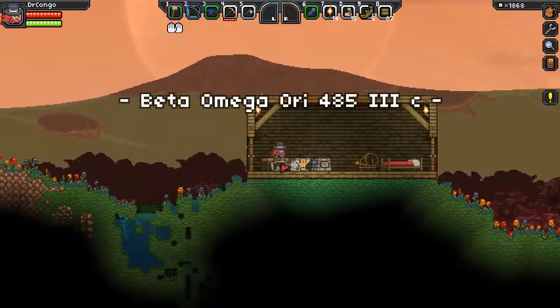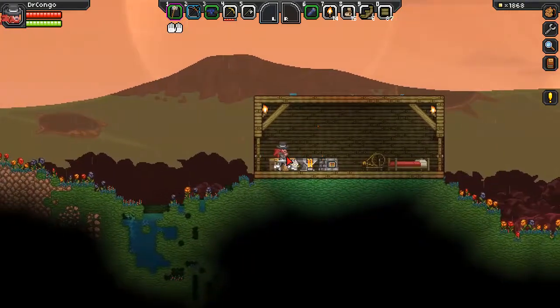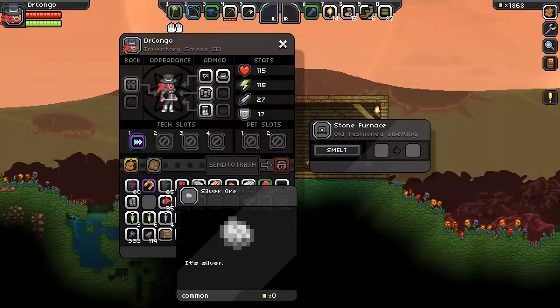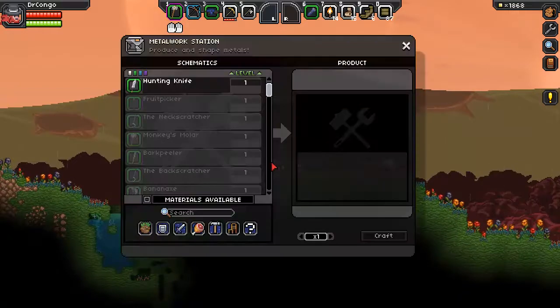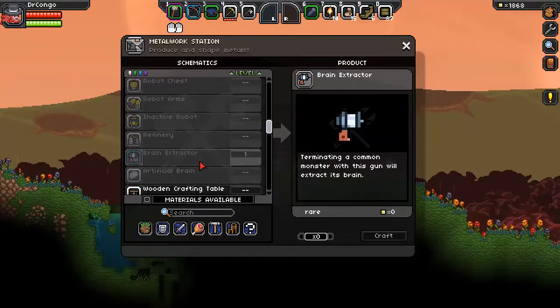My next goal would be to build the inactive robot, and some minor goals would be to craft some better equipment. To craft the inactive robot I'm going to need a lot of steel bars, which I have quite a few of. The inactive robot is basically the next part in the game and allows you to fight the second boss once you have a brain for it, which means I need to craft a brain extractor as well. Here it is — I just need ten steel bars for that.